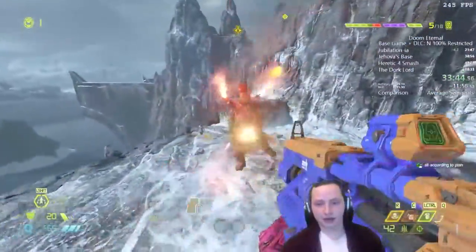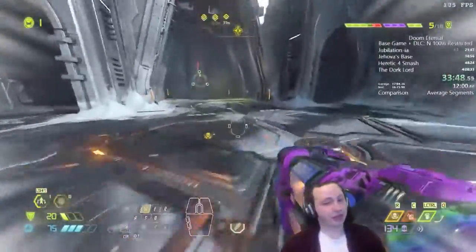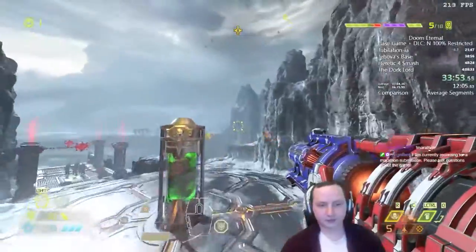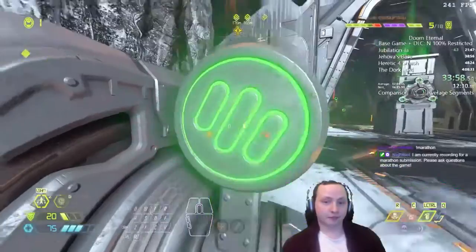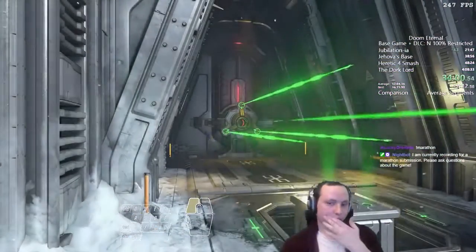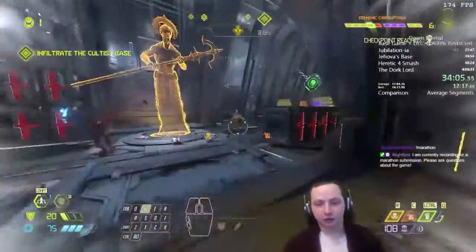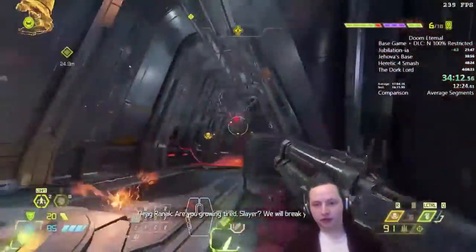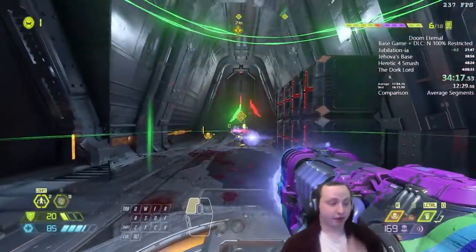We'll use Q-Balls again here to deal damage very quickly, plus some downtime chainsaw. We chainsawed there in particular because we have to wait for a caco to spawn — it's basically a free chainsaw. We also solved the puzzle while the caco was spawning in, which is really good. Precisely killing this Hell Knight with a trap — that's combat optimization. You could write a PhD thesis on this game, there's so much of it.